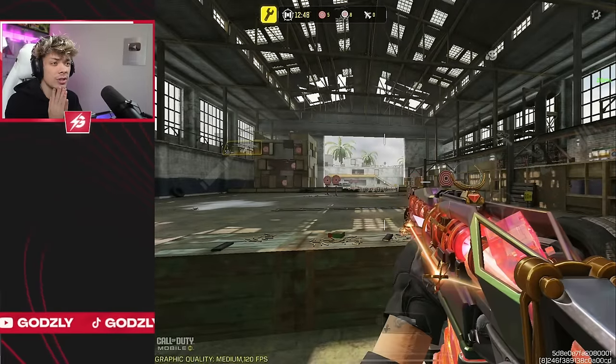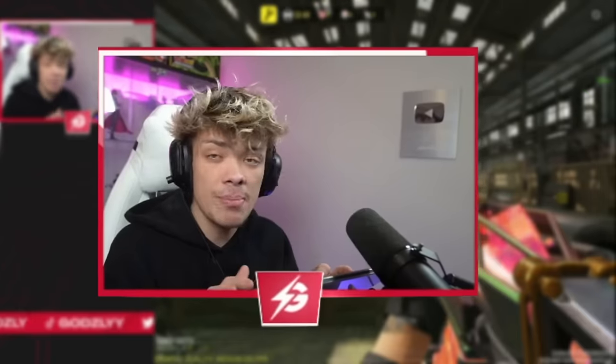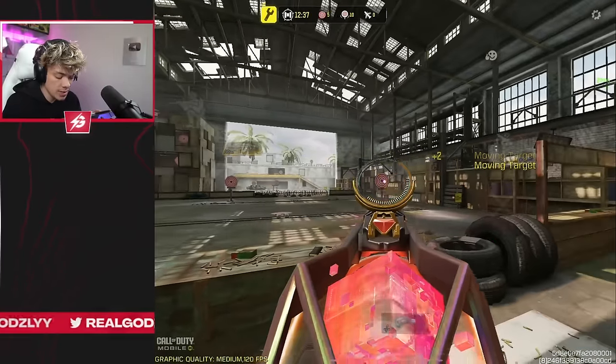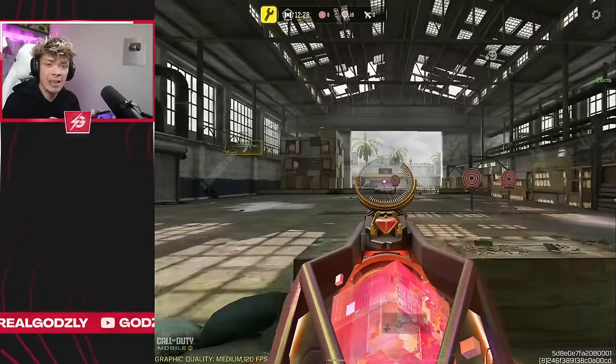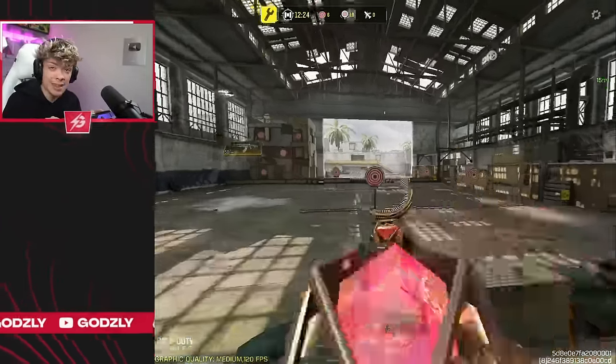Next up we have the AK-47, and I personally think this is the worst two-tap headshot assault rifle here. You can build it differently if you want to equip the mag that makes it shoot a lot faster, kind of turning it into an SMG. It has a pretty decent fire rate, but definitely more recoil than the DRH and the HVK, and a lot less mobility.